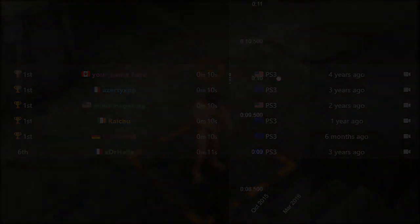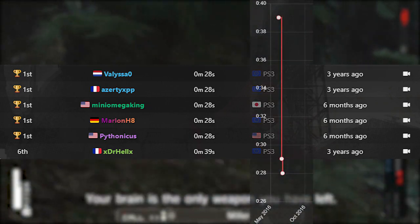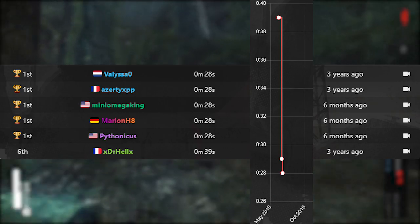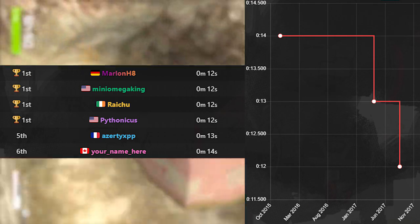Perfect Stealth 045 was originally run in June 2016 by Dr. Hell at 39 seconds, improved later that month to the current record of 28 seconds by Valissa after a brief stop at 29 seconds by Mini Omega King. Your name here was also the forerunner for Clearing Escape 053 with a 14 second run, since dropped by one second each by Azerte and Marlon Haight.